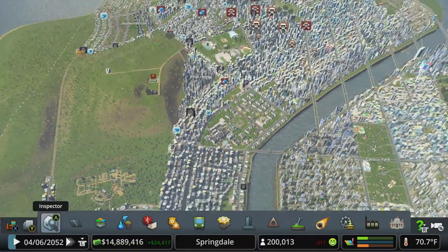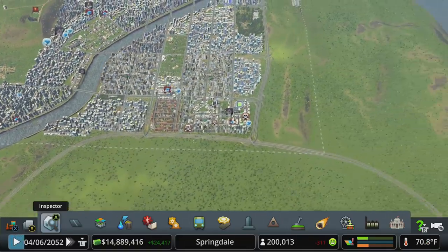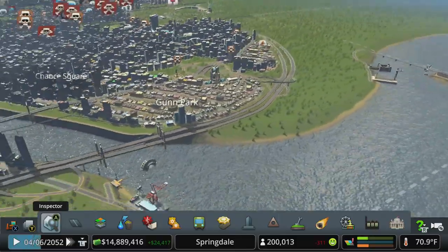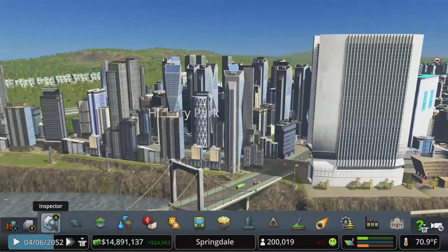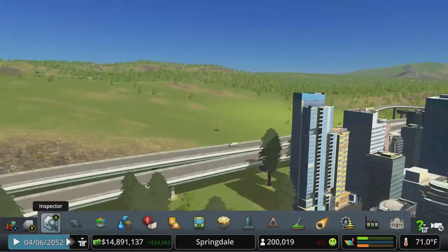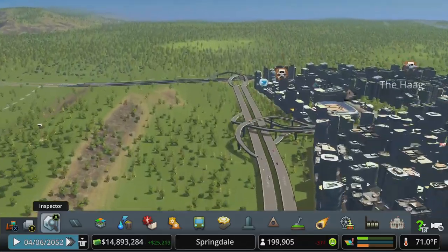It's very unnatural how the city just kind of ends. I do have space I can work with over here, but what I was thinking is - this would require the unlimited soil tool - making mountains just around the edge of the city.